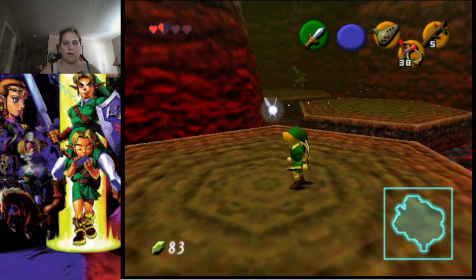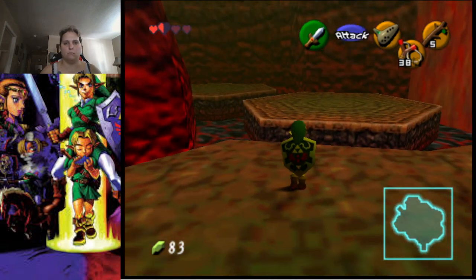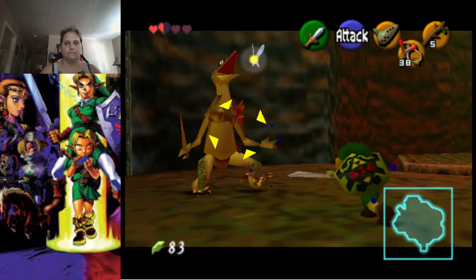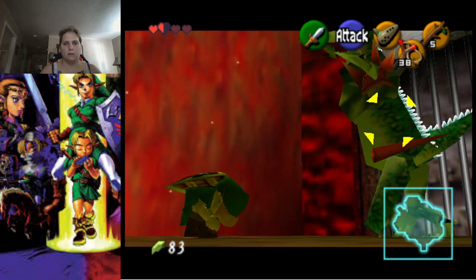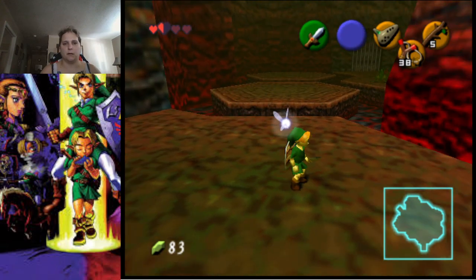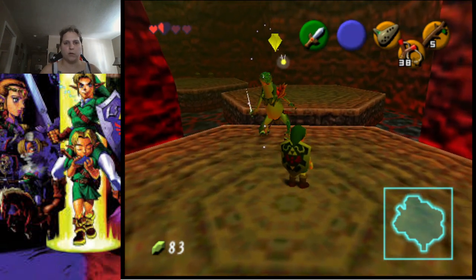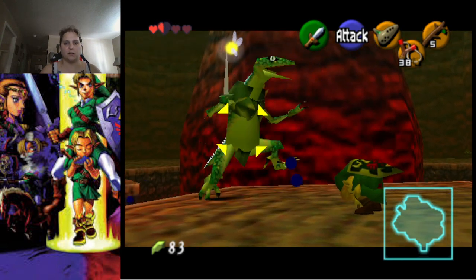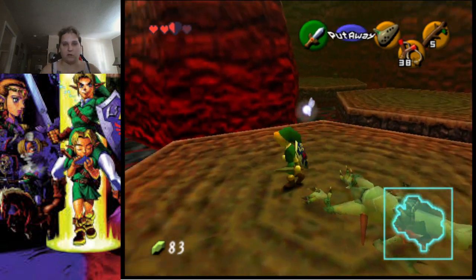He's running away — yeah, you run away. We actually have two Stalfos we've got to fight. You don't want to attack while they jump because you just end up missing. One thing to note: when you fight these Stalfos, if you do a jump attack that actually does double damage.